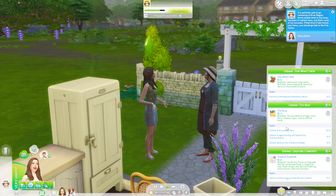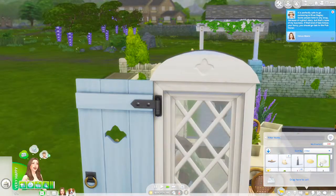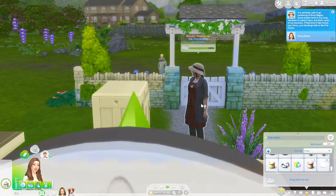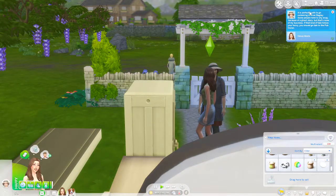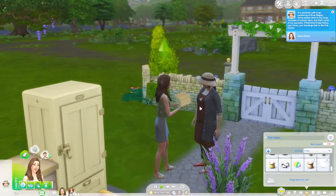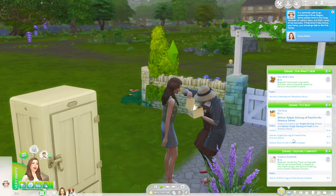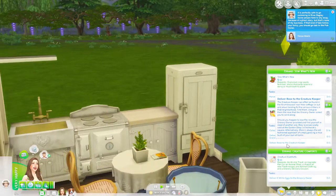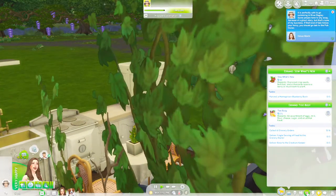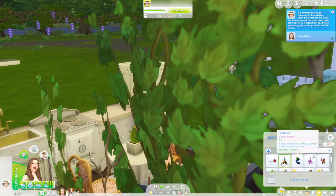We need to deliver six white eggs which I believe we already have in our inventory. Perfect — deliver eggs, here's your six eggs. We already have that. Then we need to collect four grocery orders, deliver a single serving of food to the grocery store owner, and deliver a rose to the creature keeper. Do we have a rose? She gives us one — yep, right there.